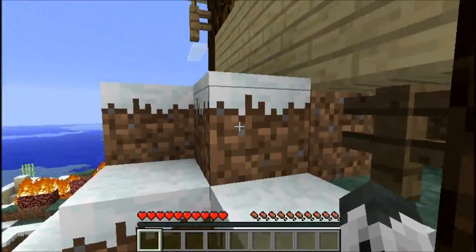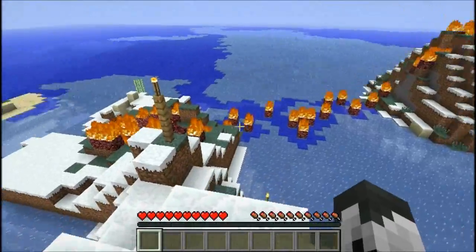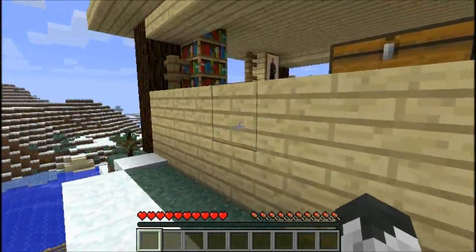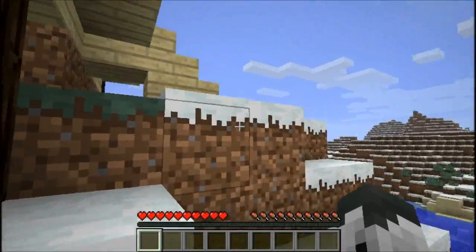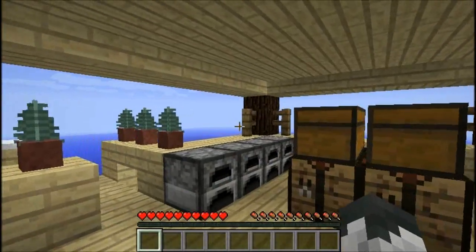We spawn into what looks like a cottage. Something exploded — it looks like a meteor made a path or something. I spawned over here outside; I think we're supposed to be inside the house. Is this my little witch cottage? Hello? Anyone home?